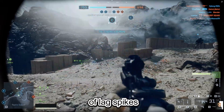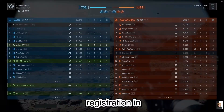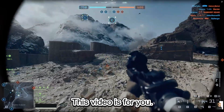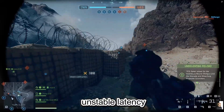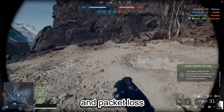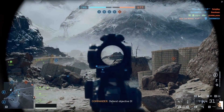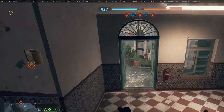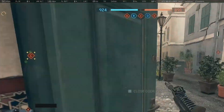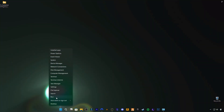Hey everyone, if you're tired of lag spikes, teleporting enemies, and delayed hit registration in Battlefield 6, this video is for you. These problems come from high ping, unstable latency, and packet loss. But don't worry, I'll show you how to fix all of that permanently. In this guide, I'll walk you through a few unique Windows network tweaks that will boost your connection speed, lower ping, and eliminate packet loss. Let's get started.